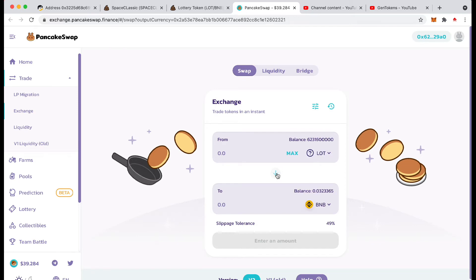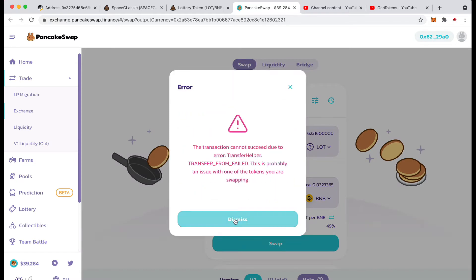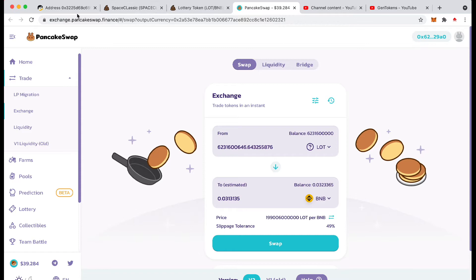I pressed this and it didn't flip and I thought it had, and I just went max. And luckily that's all I'd got in there. It went through and it didn't go through — it was my money going into theirs. So this is set on a 49% slippage, which is the maximum it will allow, but it still will not go through. So you can see — didn't work. This is the contract I've mentioned before.